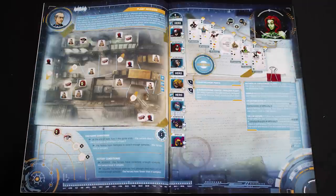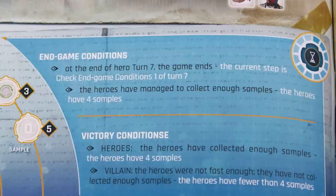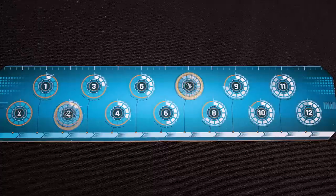At the start of the game, pick one of the scenarios to play. The heroes win if they manage to complete the scenario goals in time. The villains win if they don't, or if all heroes are defeated.